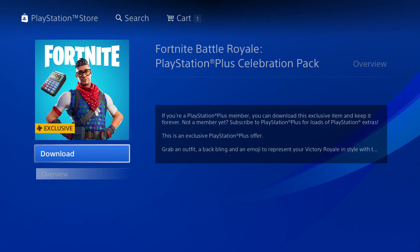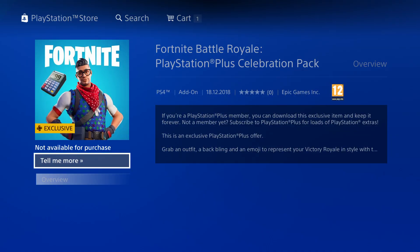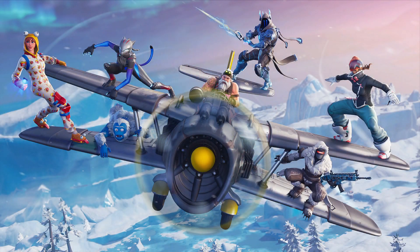Once you have a PlayStation Plus account on your PlayStation 4, you can get it for free. You just go ahead, search it up, click it, and once you click the skin in your store, it will direct you straight back into your game.